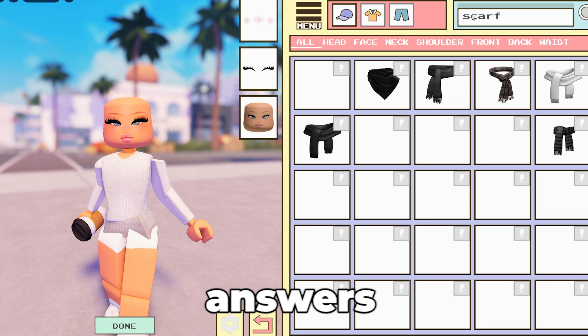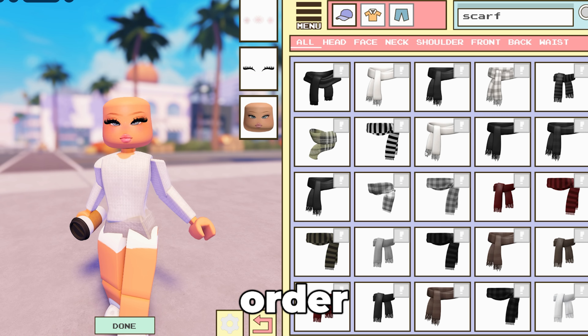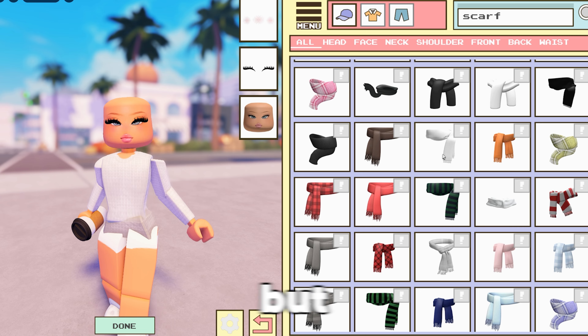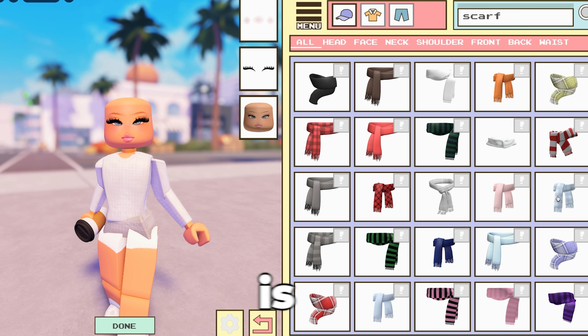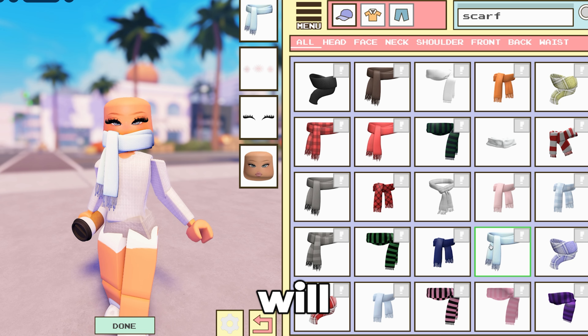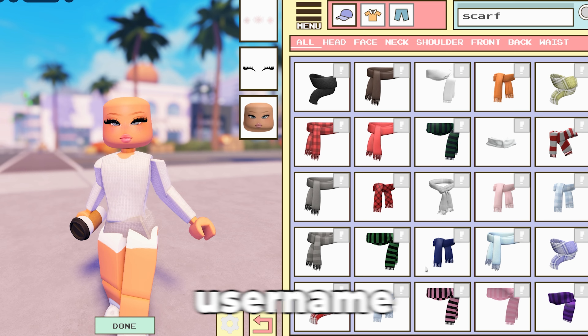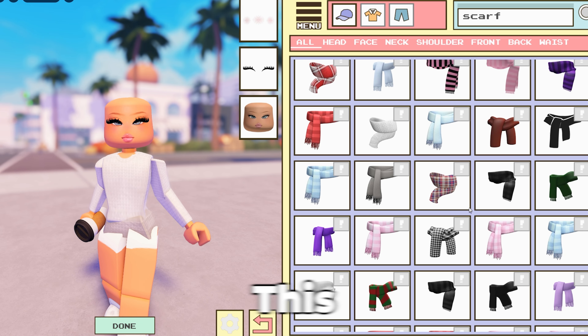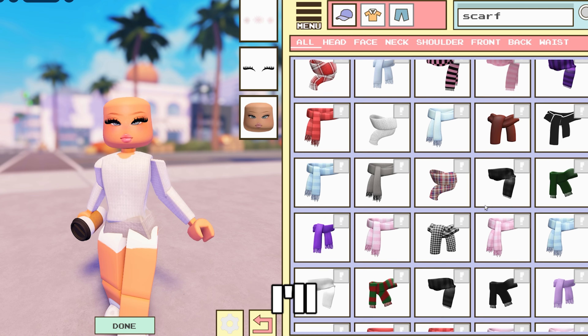For example, if question one asks something like what is the name of a character in the morning routine video, then the answer will be in that video and the video link will be right there in the description. Make sure to double check your answers — they will need to be correct in order to win. The good news is you can edit your answers anytime before I choose the winner. The Google form will also ask your link or username so I can verify that you've left a comment on this video.